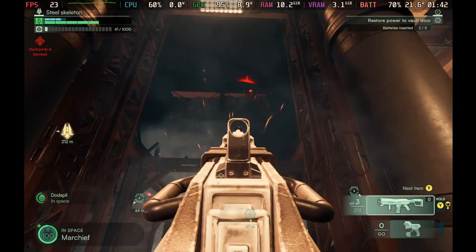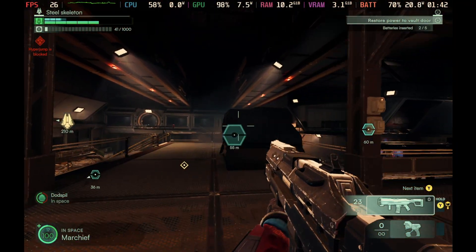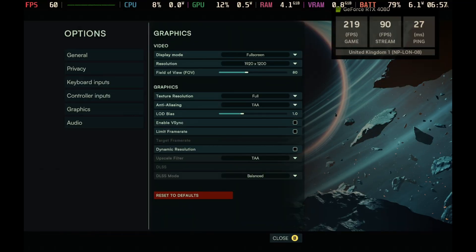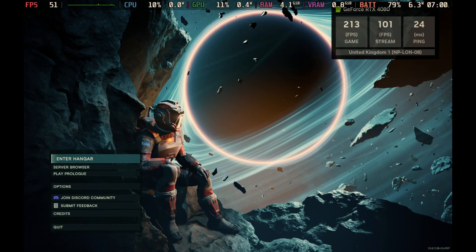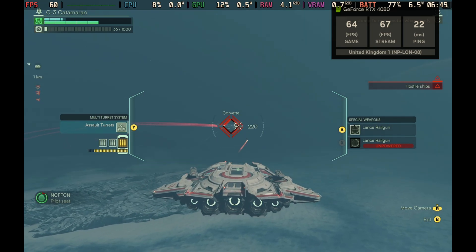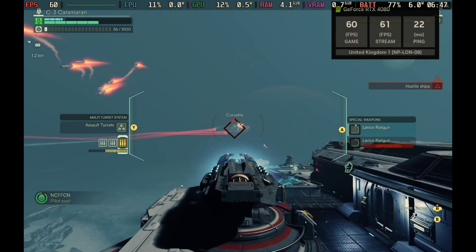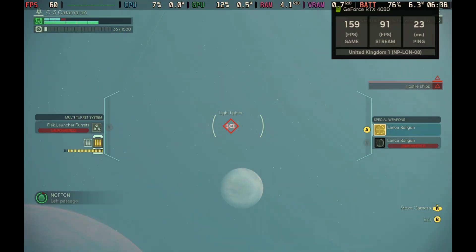If you really can't stomach those dips that much though, it is also available on GeForce Now. If you want to get that premium or higher tier, you are able to play this at full graphic settings on the Steam Deck, providing you have a decent internet connection, of course, and then this game really does look absolutely gorgeous.